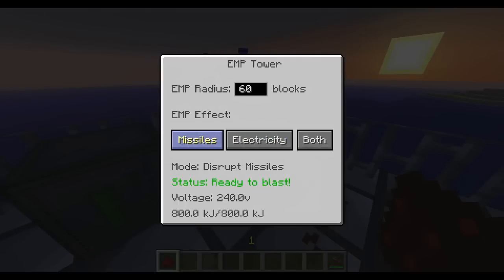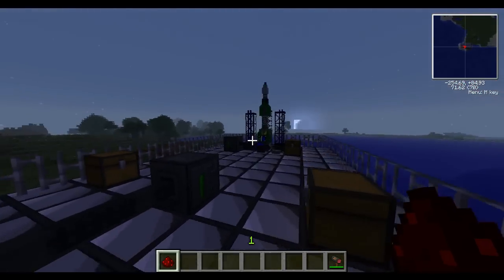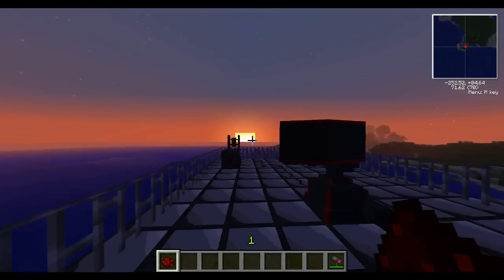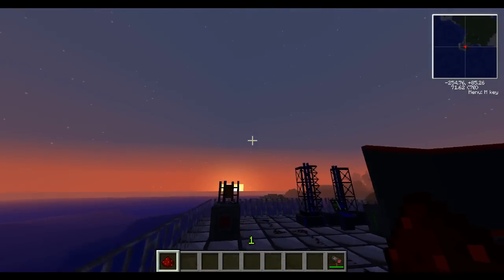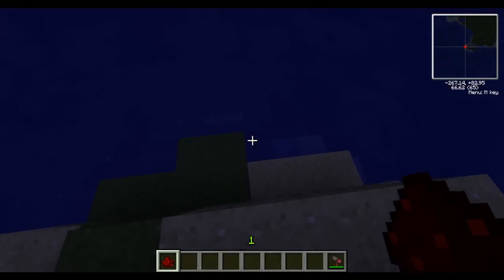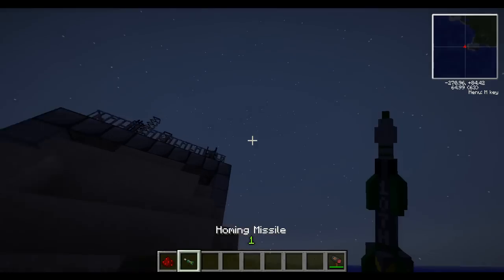We'll try the EMP cannon now. Make sure this is set to missile. Let's make this a 100-block radius — you can put as much radius as you like, it just needs more energy. That's why I like it. And with this it will actually drop the missile out of the sky — you can actually steal their missiles with this.